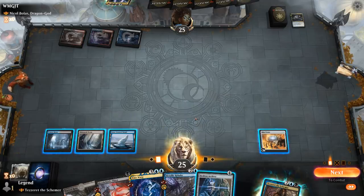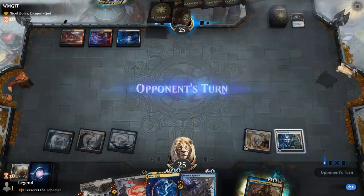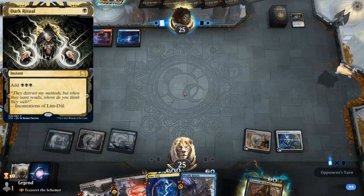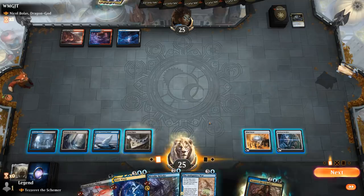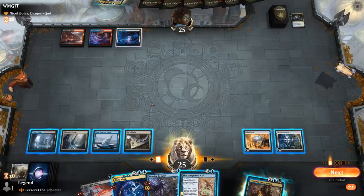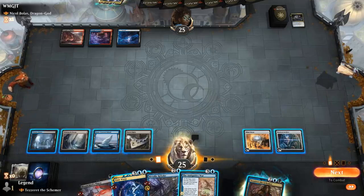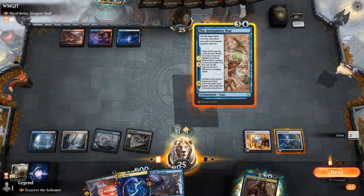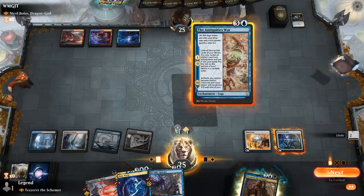If I want to keep up Rebuke I wouldn't be able to do much else this turn. We could play Hedron Archive and then next turn have enough mana for Tezzeret and Rebuke — that seems reasonable too. Our opponent can't cast Nicol Bolas yet unless they've got a Dark Ritual, so maybe they've got counter spells. If I tap out for Tezzeret they could counter it and I can't Rebuke back since we don't have enough colored mana. I can play Antiquities War and still have Rebuke for next turn — since they missed a land drop we don't have to fear Nicol Bolas coming down.